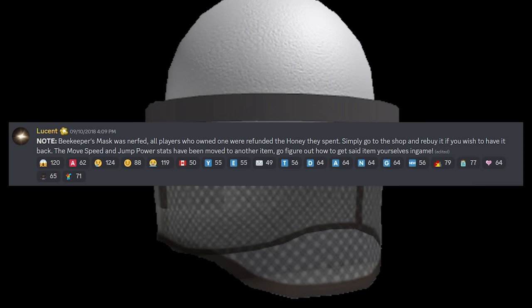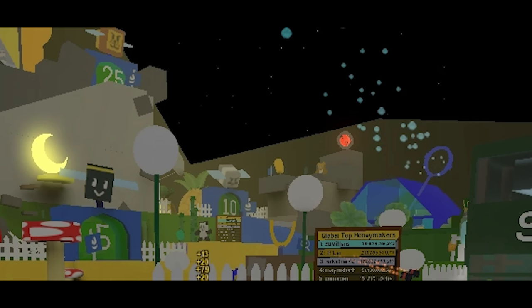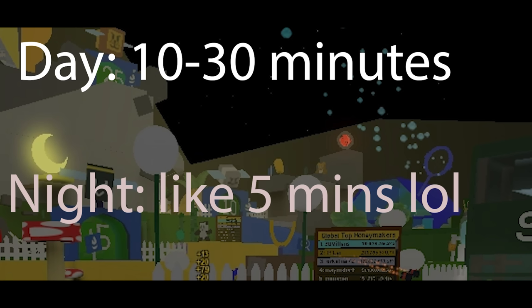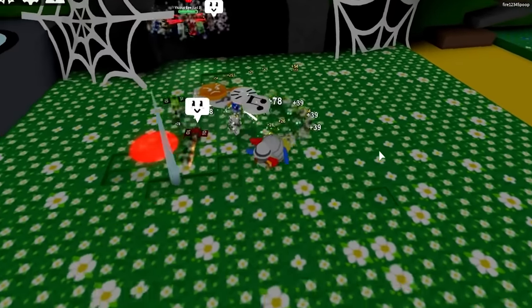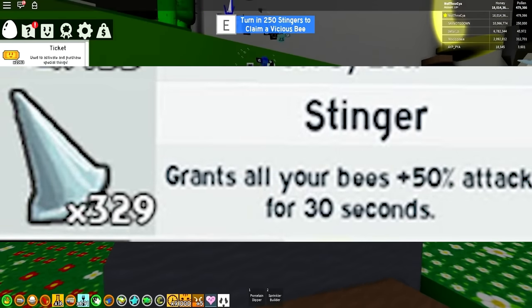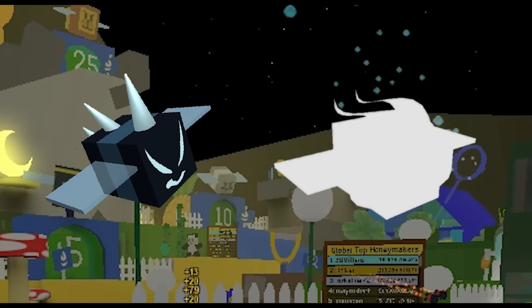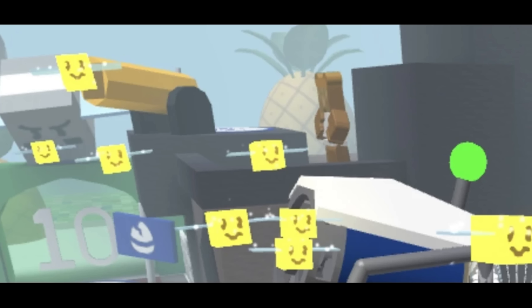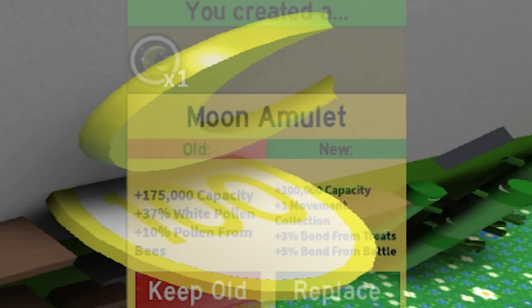It's September 10th and a sad day — the beekeeper's mask was nerfed, though everyone who had it was refunded and could buy it again. The day before also saw a big update: the nighttime cycle was added, following a 10-to-30 minute daytime. During nighttime a new boss, the Vicious Bee, was added — it hides in the ground and attacks an innocent player. You could tame the Vicious Bee with 250 stingers, which multiply your attack by 1.5x for 30 seconds. Other nighttime items were added such as fireflies, which drop moon charms that you can use to buy a moon amulet giving enchanted buffs for your hive.